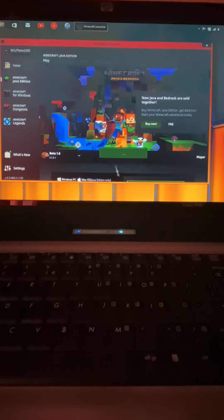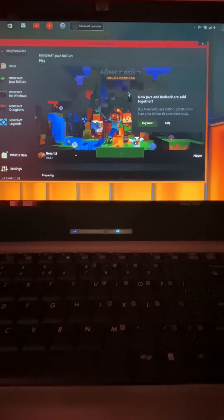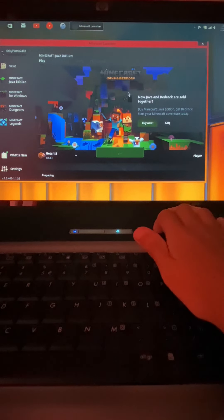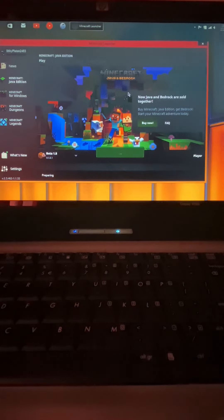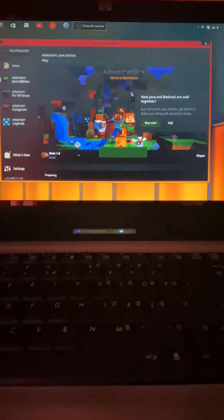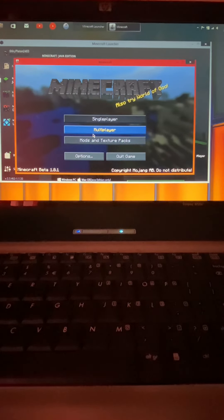Just some info about this computer: it has an Intel Centrino dual processor and 2 gigs of RAM. It's from 2008 and it came with Windows Vista Business Edition originally, but I have it running Windows 8.1 over here.